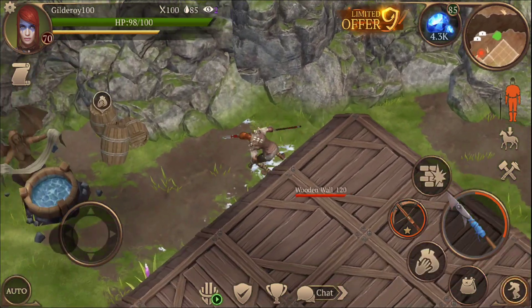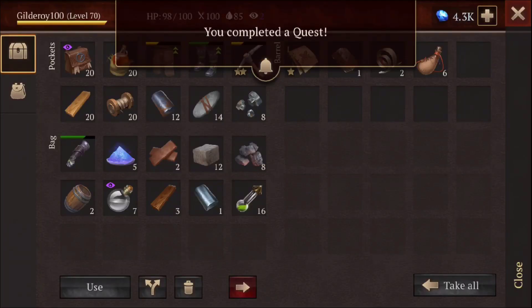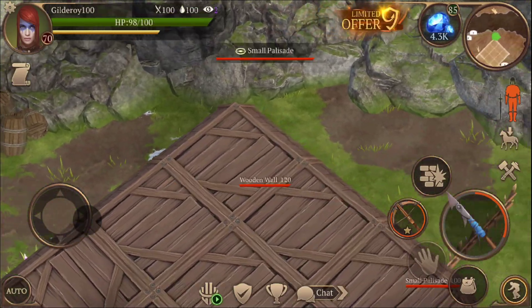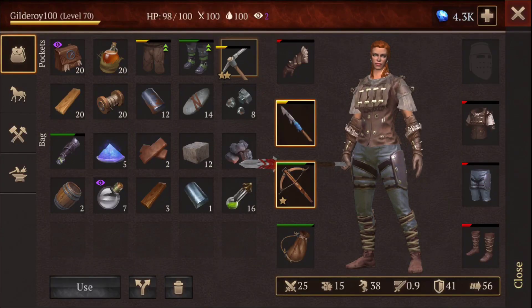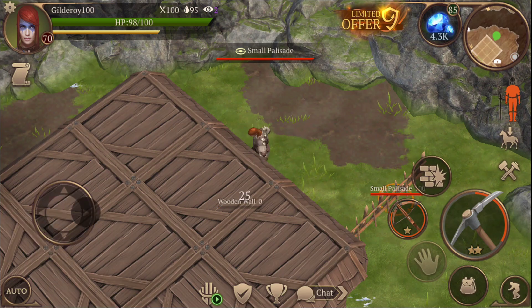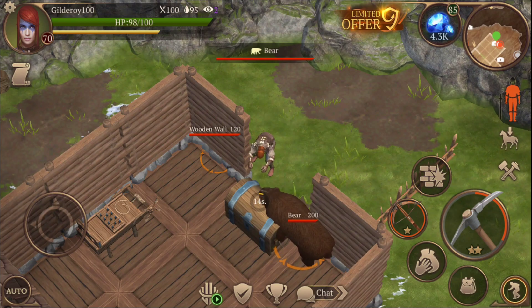There's a barrel right here — I'll grab it. Sometimes you get some good stuff from barrels so if you can open it, open it. Sometimes you get hammers — I think one time I got three hammers from one barrel in chieftain, not in some weak land. In chieftain the barrels sometimes give you good stuff so open them when you can.